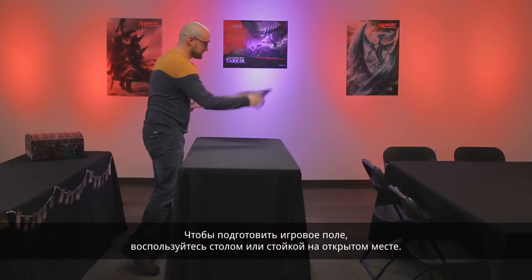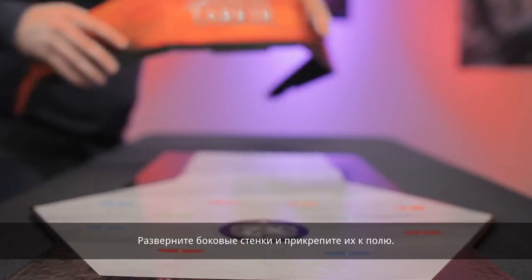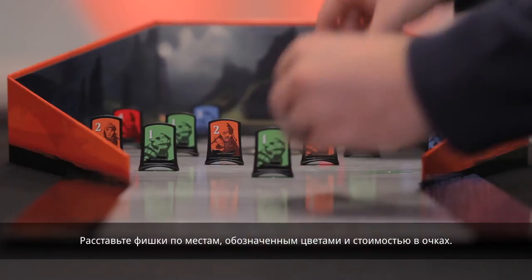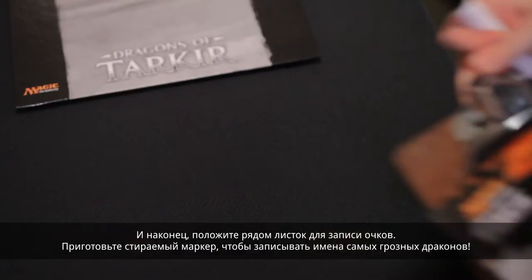To set up the game, find a table or counter in a high-profile open area. Unfold the side walls and snap them into the board. Put the game pieces in their designated spots by matching their color and point value. Lastly, place the provided score sheet nearby.